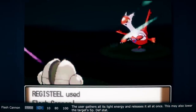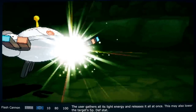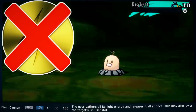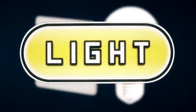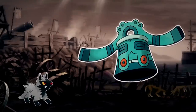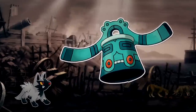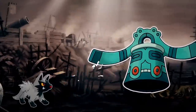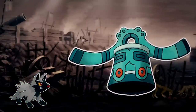With Flash Cannon, the user gathers all of its light energy and releases it all at once. The reason Flash Cannon is not electric type is simple: it's based off of light energy, not electricity, and there is no light type. Theoretically, a Pokemon made of steel or another reflective surface is able to direct all of that light into a single point to charge the energy it later releases. This attack may also lower the target's special defense — a huge blast of blinding light energy would definitely make you close your eyes, so you wouldn't be able to dodge that next fireball quickly.